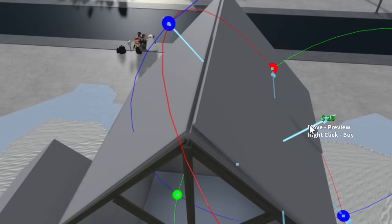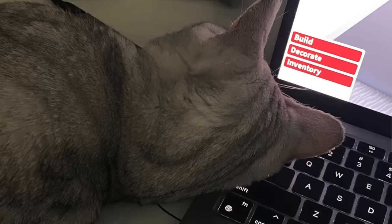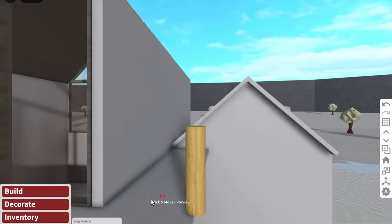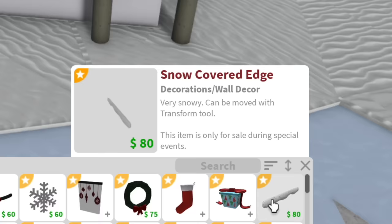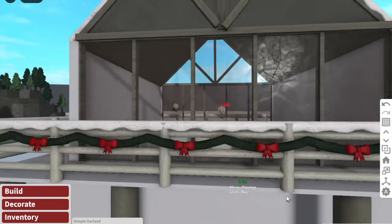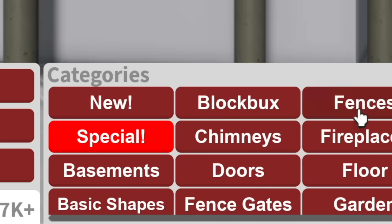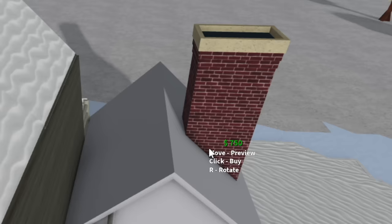Now we just need a fence. I personally like the look of these log fences. We're going to get some snow-covered edges and place them on top of the fence — when I said snowy cabin, I meant snowy cabin. As it's Christmas, we'll also put some garlands on the fence. I want to add a chimney on the top of the roof. We can't add one on this roof since it's made of basic shapes, but we can add one here.